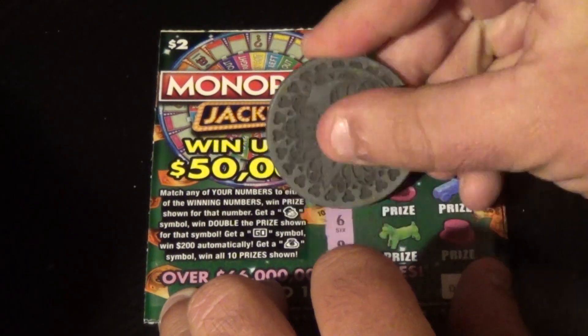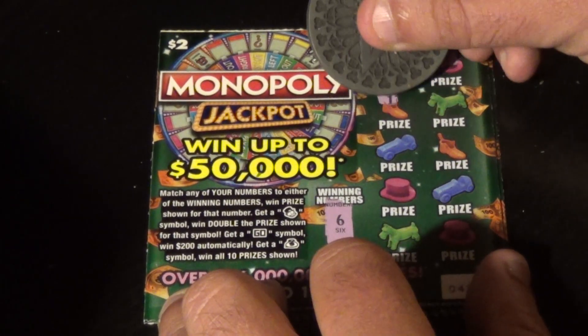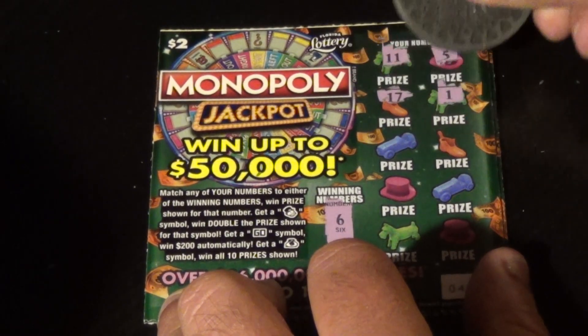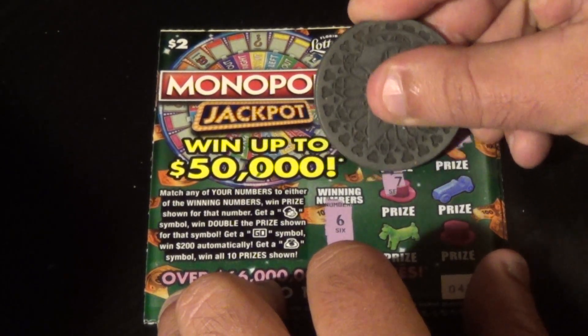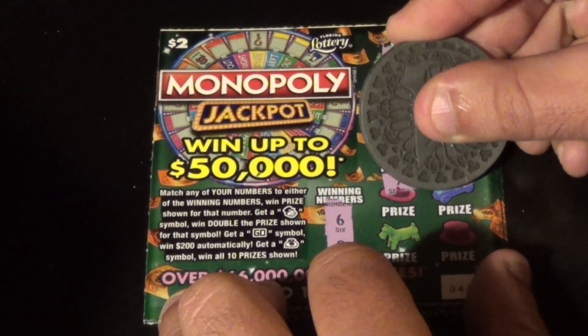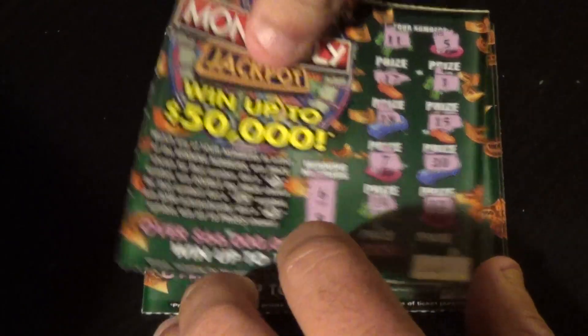Alright, next ticket. 6 and 9 are the winning numbers, and we have an 11, 5, 17, 1, 18, 15, 7, 20, 14, and 12. Loser again.